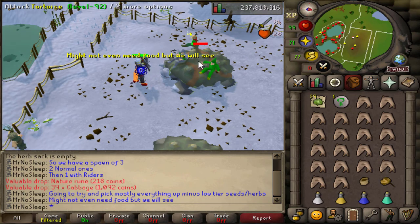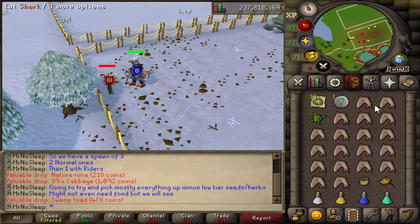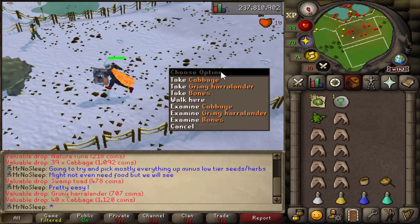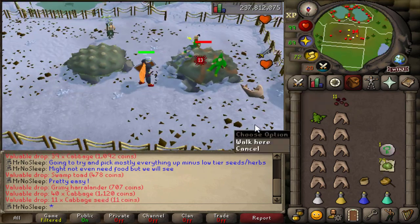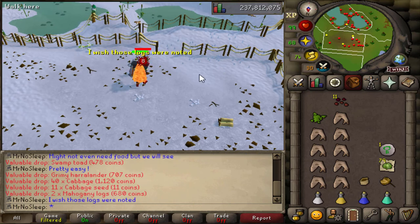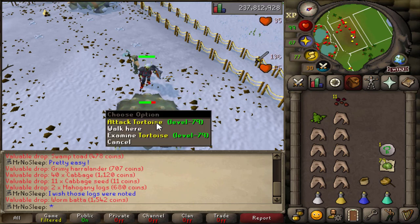The level 92 tortoise takes a little longer to kill because it comes with three gnomes that attack you right after — starting with a melee one, followed by the ranger, then the mage. Luckily you can just one-hit them all. Sometimes when you kill the level 92 tortoise not all the gnomes attack you — it's kind of random. There were multiple occasions where only the melee one attacked me and then they simply left me alone.